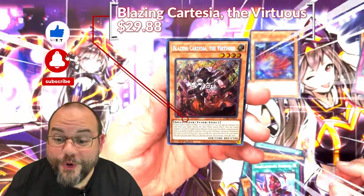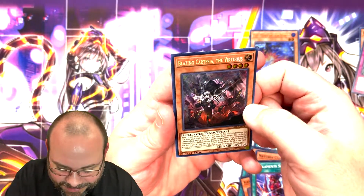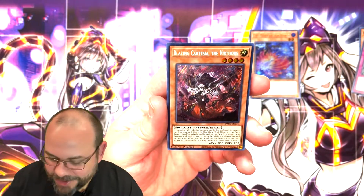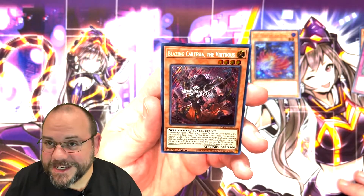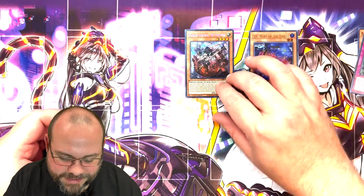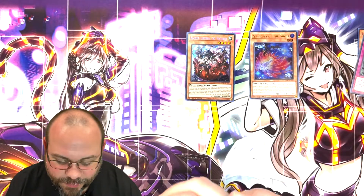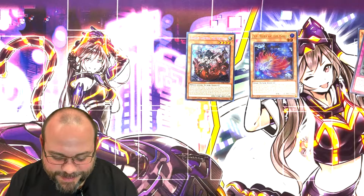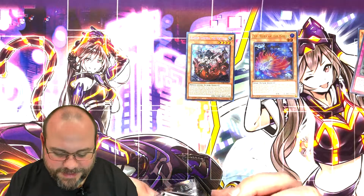Oh, I am so hyped to see this — Tear Limits Scream! This is also part of the best deal support. And that is awesome — the Blazing Cartesia, the Virtuous. This is the latest evolution of the incredible Ecclesia. Very hyped to see that — very big part of the best deal branded decks. Really, really happy to get that. That is one of the cards I definitely wanted out of this set.